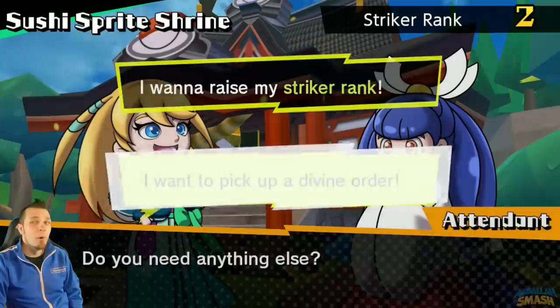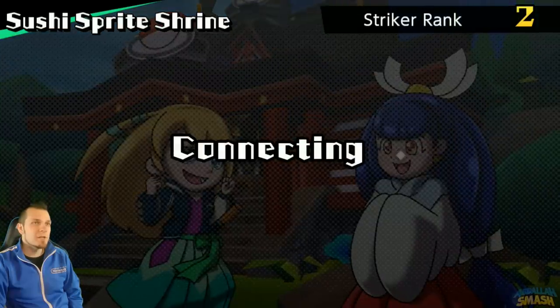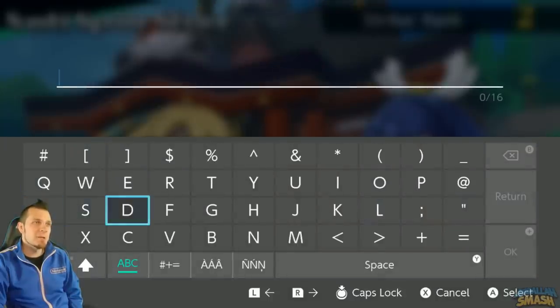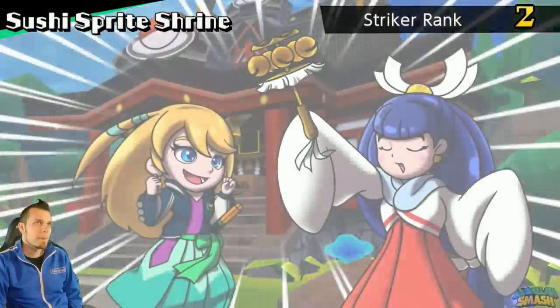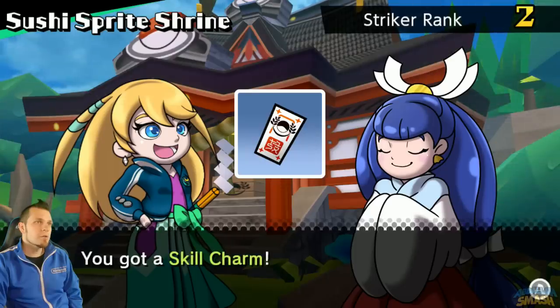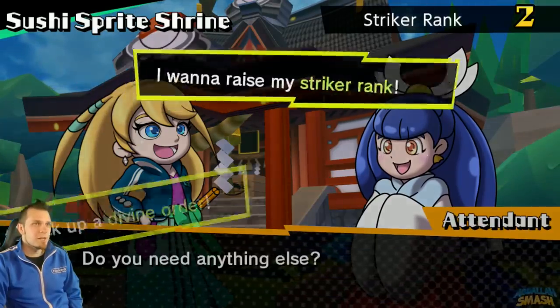Yes, we have a couple more, don't worry about it. We got another one - we're going to connect to the internet and do another divine order. This one is Don Barry - first name Don, last name Barry. Don Barry. Okay, let me look for that. Divine order - you got a Skill Charm. Yeah, that's easy, that's like 10 skill points. We've got a couple more.